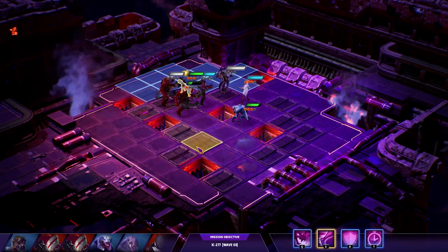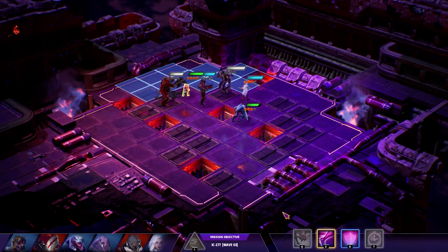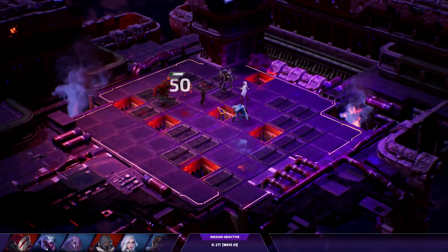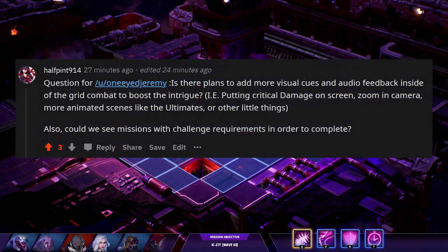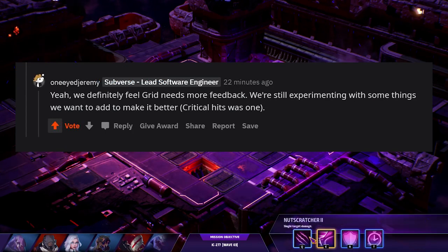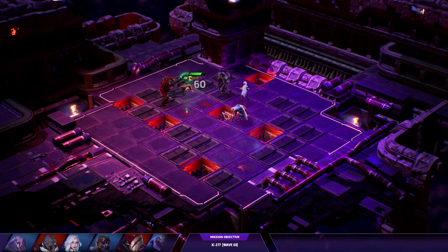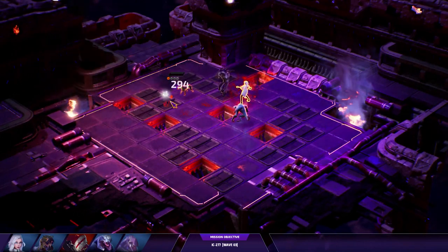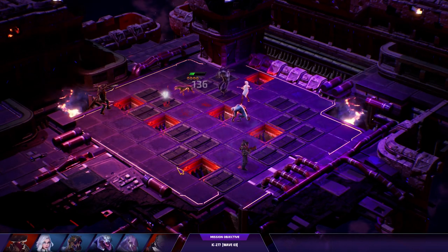That said, I still wouldn't mind seeing some dynamic camera zoom-ins for certain actions. It doesn't have to be massively zoomed in like XCOM, since Subverse's boards aren't designed as a 3D play space, but I'll take anything over the static camera for the current grid combat. This was actually a question I asked One-Eyed Jeremy on the AMA — I asked about more visual cues and audio feedback, and even some missions with challenge requirements. He agreed that grid combat needs more feedback and they're experimenting with ideas such as critical hits to make it feel more dynamic. I'm hoping that's part of what they mean by UI tweaks for grid combat.